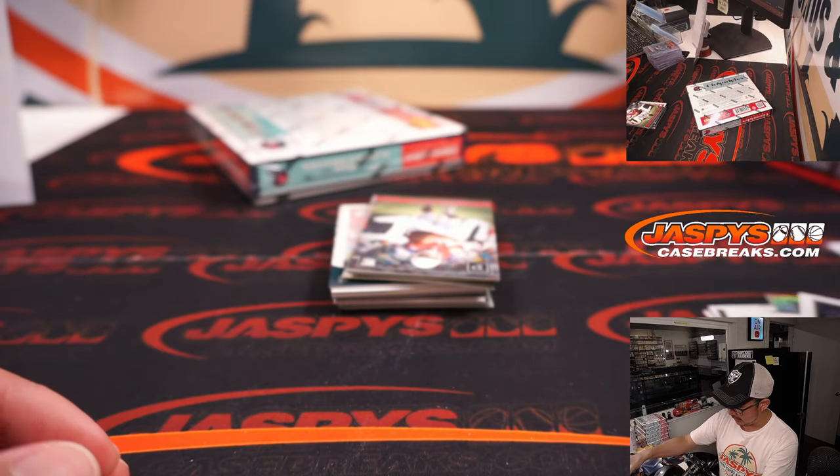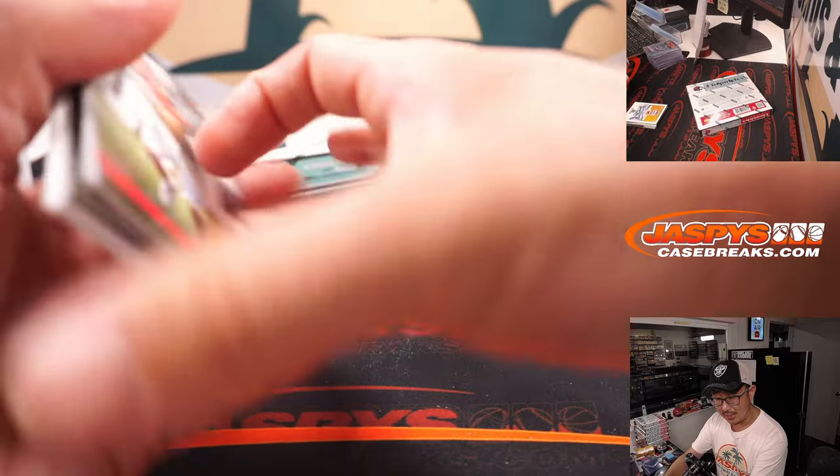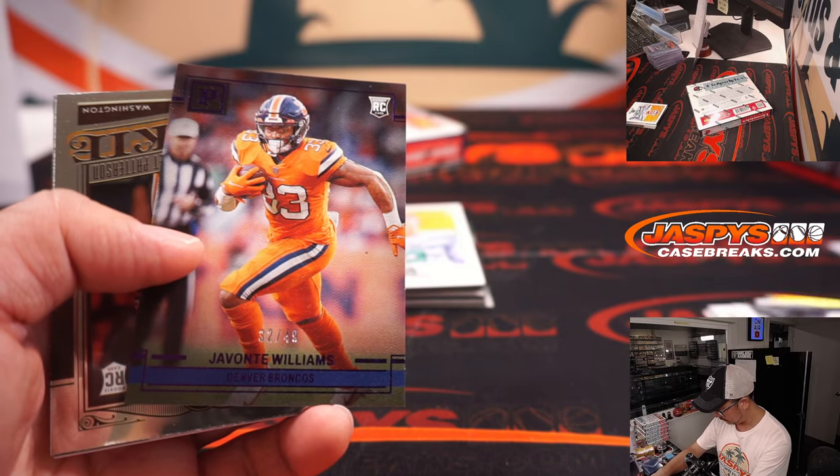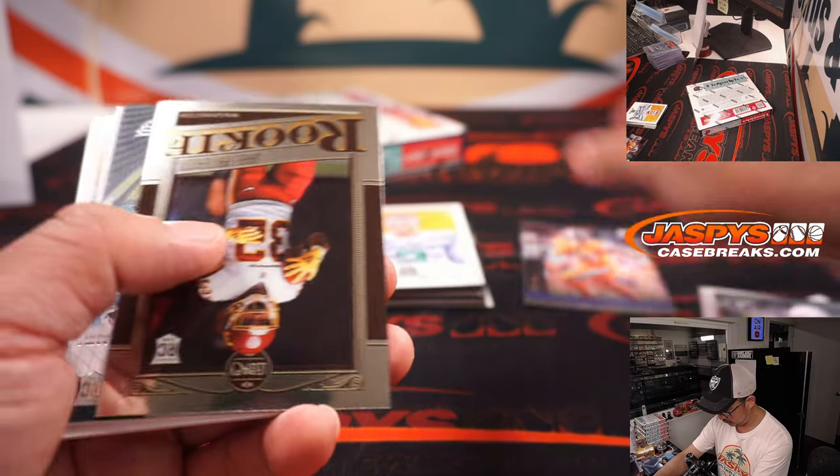Here's another Zach Wilson for Rick. Jesse Garcia, last spot mojo with the Jaguars, rewarded with the T-Law autograph.